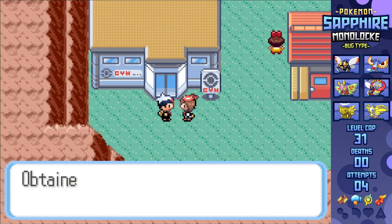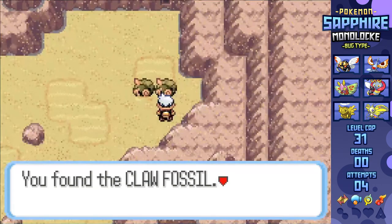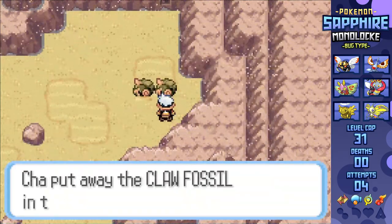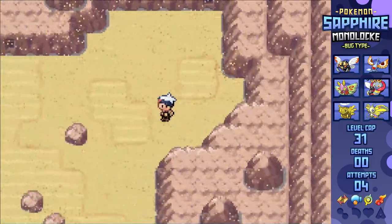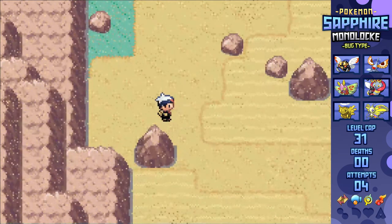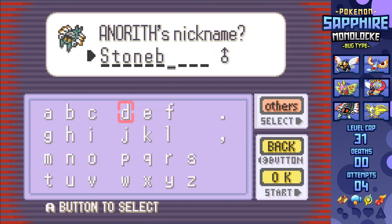Upon exiting the Gym, I'm able to get the Go-Goggles from May, opening up our next encounter in Anorith. I neglected to mention this in the intro because I always forget that Anorith exists, and when I do remember it exists, I think it's Rock-Water like most other fossils. I EV trained this thing in HP and Attack, since despite Anorith having a good Speed stat, Armaldo loses it in exchange for Defense, so I think I'm better off with more HP to take damage from either Physical or Special Attacks.